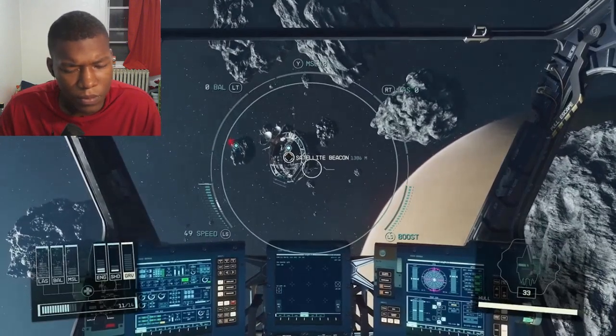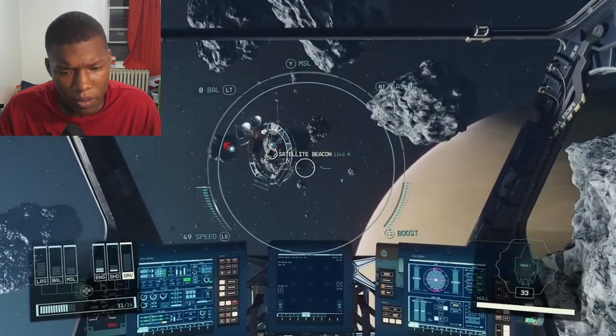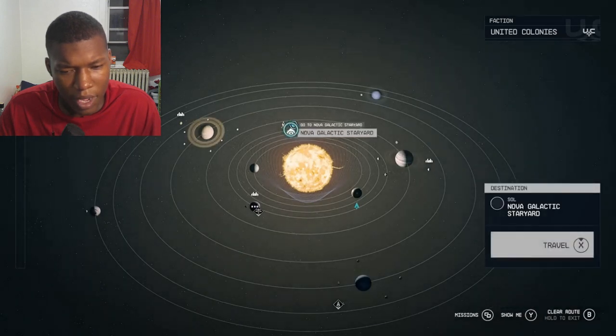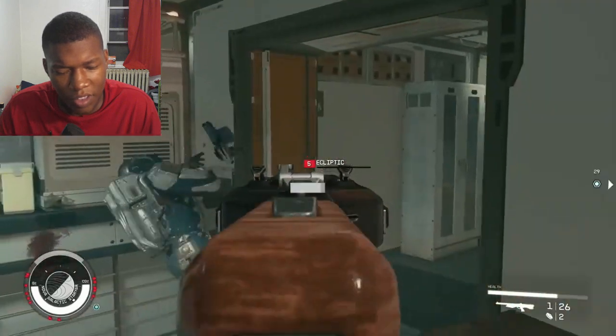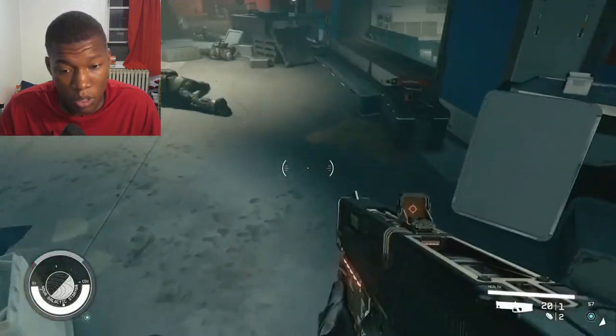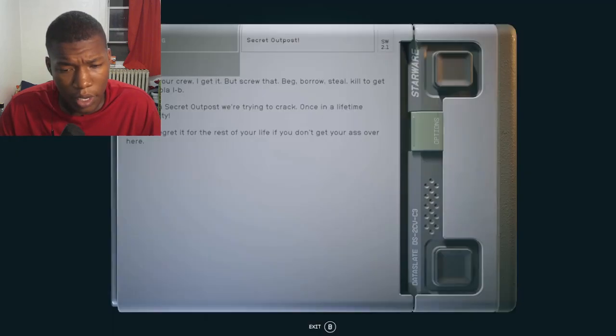There's a mission called the Old Neighborhood. This mission will take you to Mars and then Venus, where the game teaches you basic flight skills. Part of that mission has you scan a satellite that points you to the Nova Galactic Star Yard. Knowing this, you might be able to just travel there directly. When you get there, clear out all the spacers and keep an eye out for something that's easy to miss - several of the spacers' bodies will have a note titled 'Secret Outpost.'